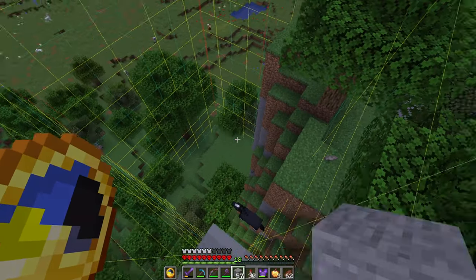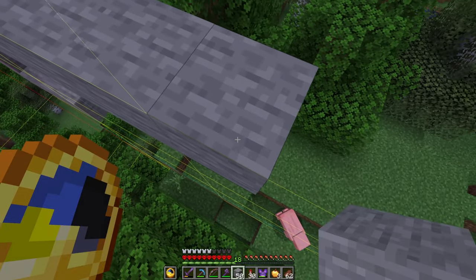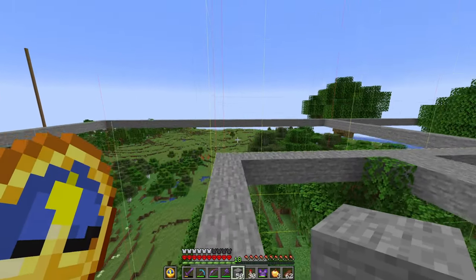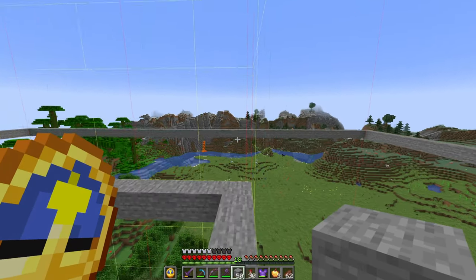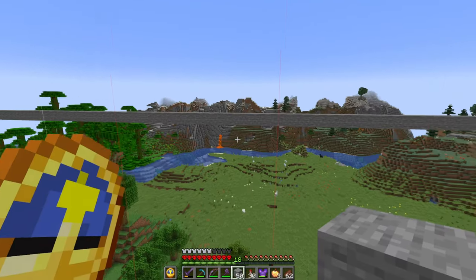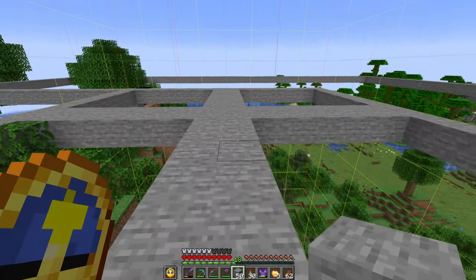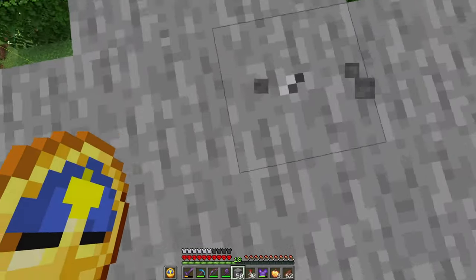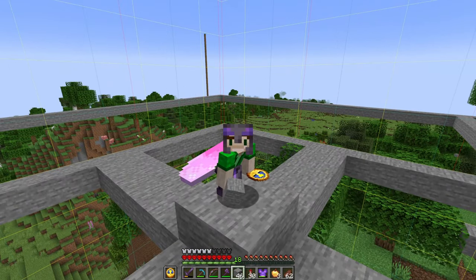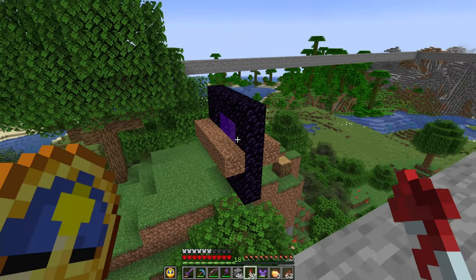I've got some stone blocks on me, so I'm just going to build a little square to mark out where my spawn chunks actually are. This chunk here is our center, so I'm going to build around the outside of that. After a little bit of block placing, I've marked out the area of the future spawn chunk loading radius - everything within that outer stone circle should theoretically remain loaded. I've also got a portal there, so I've got to be careful - I don't want iron golems going through it, since there's no space on the other side.